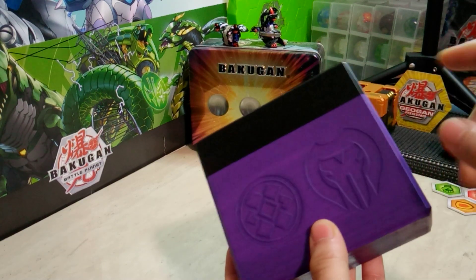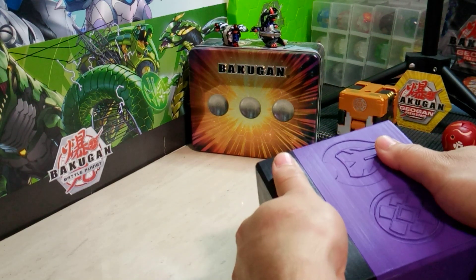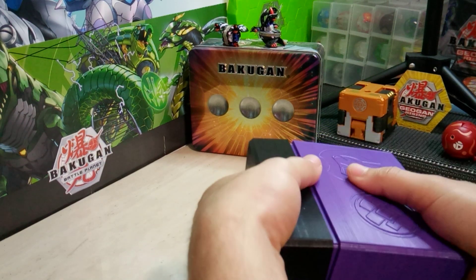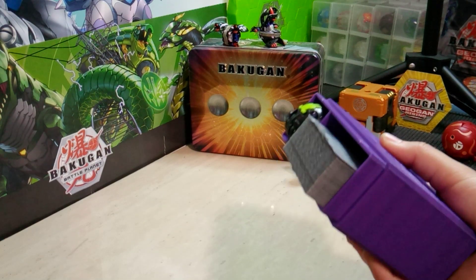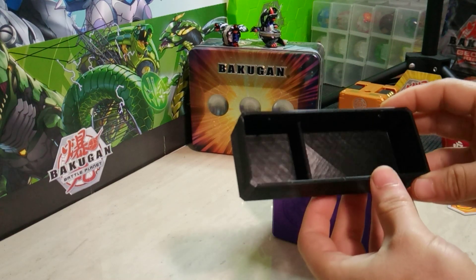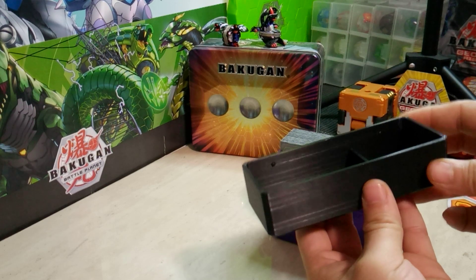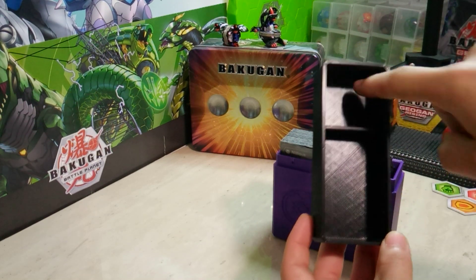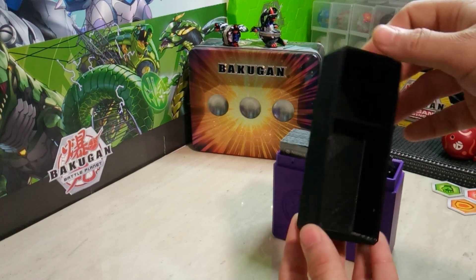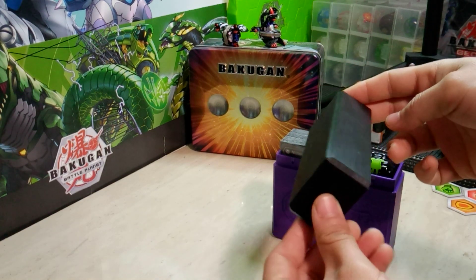So to open this bad boy up, let's go ahead and get into the actual TCG review — the actual meat of this video. To open it you kind of crack it sideways like a normal deck box and it just slides right off. I do want to give everyone a detailed look at the inside here. This is the inside of the lid — you do have little locking pegs, two on this side and two on that side.